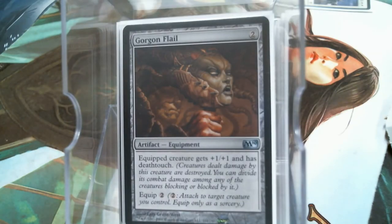Gorgon Flail is my only instance of Death Touch in the deck, because let's face it, we're playing Mono White, and all my collars are in use.